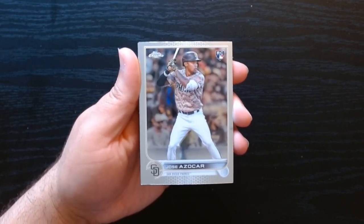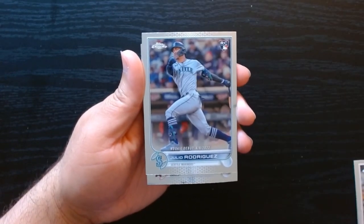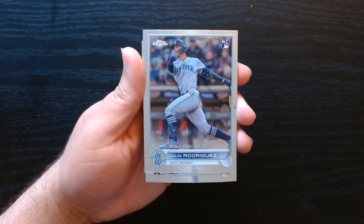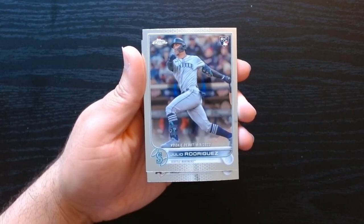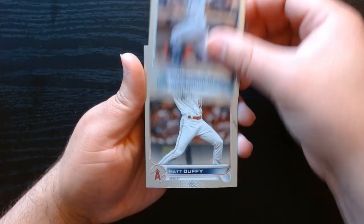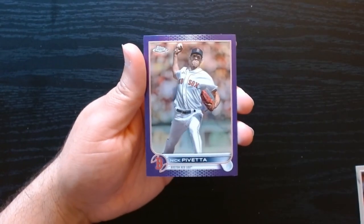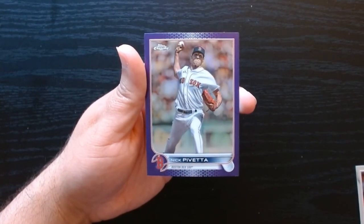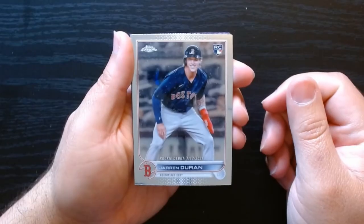Those packs open so easily, I love it. We get at least someone good — I think I already got this one but we'll always take another Julio rookie debut. We'll take it. Matt Duffy, and every pack has one of these purple parallels. Next pack, let's get it.